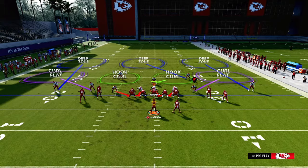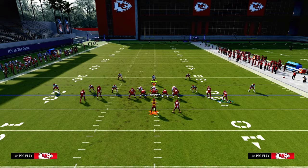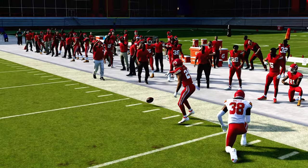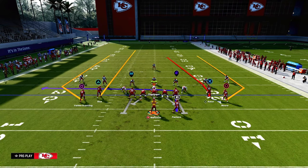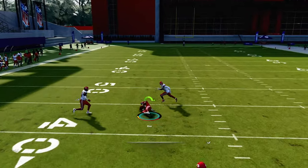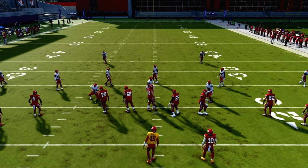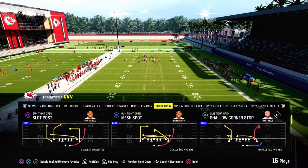Against Cover 3, the seams become a little more open. The outside zone isn't going to play him even though the middle third is on the short side. You can also attack the seams very quickly out of tight sets. This play does a really good job against all these different coverages — Cover 2, Mabel zone, really any kind of zone play. It becomes very effective.